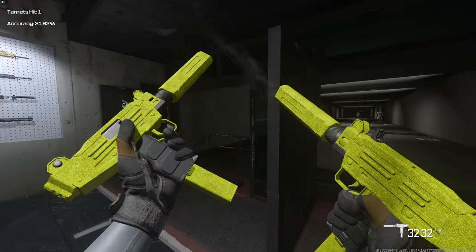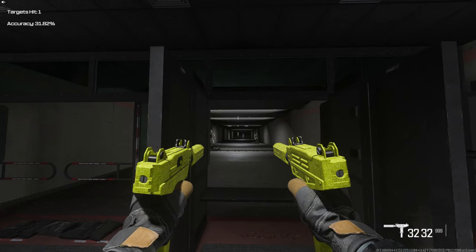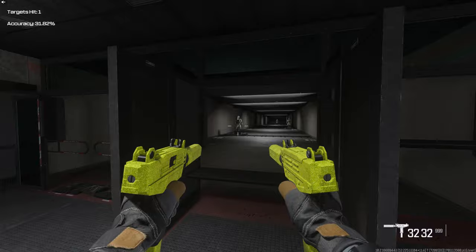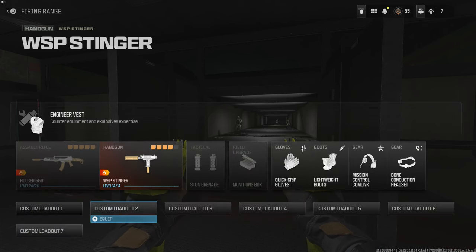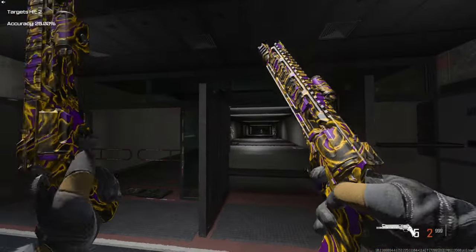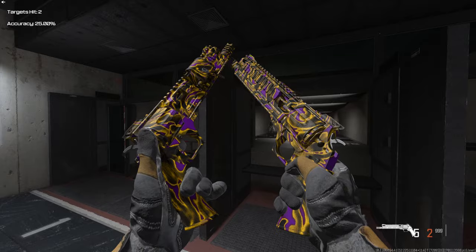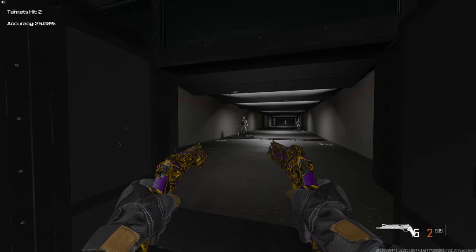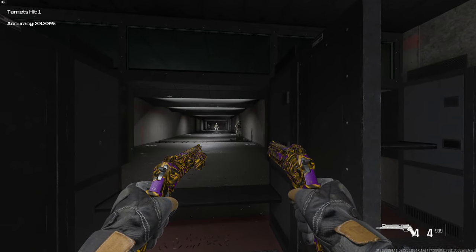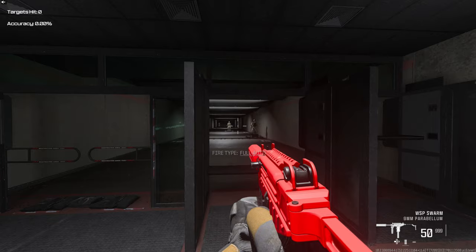Hey, what is up everybody, hope you're all doing great. In today's quick tutorial I'm gonna show you guys how you can get Akimbo in Modern Warfare 3. So I got Akimbo for both of these pistols here — this is the TYR — I got them both unlocked. You guys can see we are fully Akimbo and it performs like a beast. Let's get straight into showing you guys how to unlock Akimbo in Modern Warfare 3.